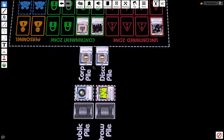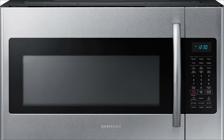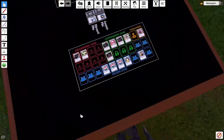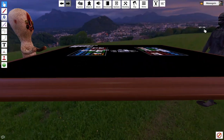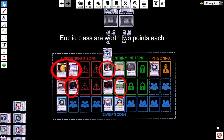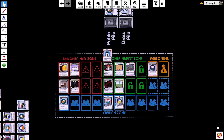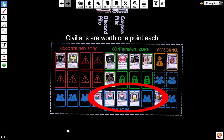Now we're going to look at how the game ends. The game ends when the draw pile is empty. Players then count their points, which are awarded for contained anomalies and civilians. But be careful, because uncontained anomalies will reduce points just as much as the contained ones raise it. Safe anomalies are worth one point, Euclids are two, and Keters are three. Also, each civilian is worth one point. Let's tally up the points for the other player and see who won.